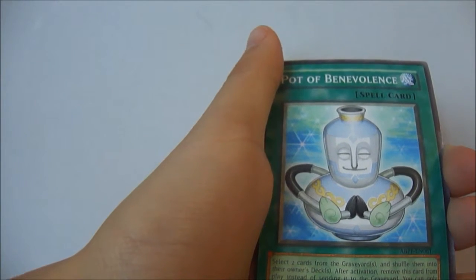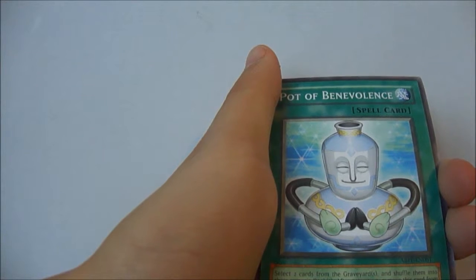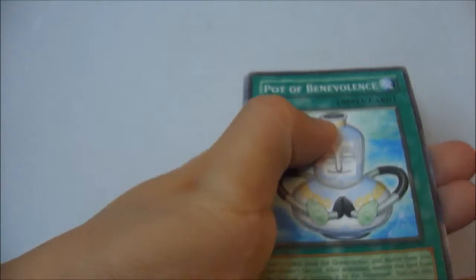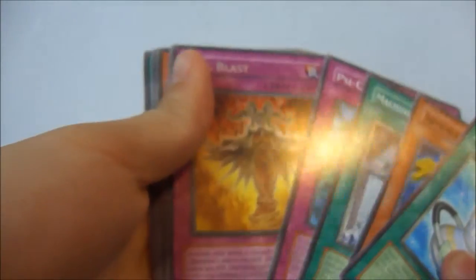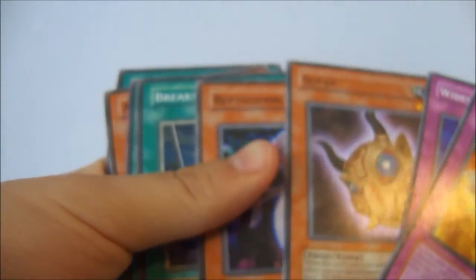Send two cards from the graveyard and shuffle them into your owner's deck. After activation, remove this card from play instead of sending it to the graveyard. It's okay, it's not that bad — it's like Pot of Avarice. Oh, a rare. Evil Blast — oh, it's super!